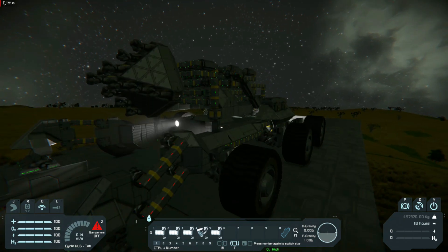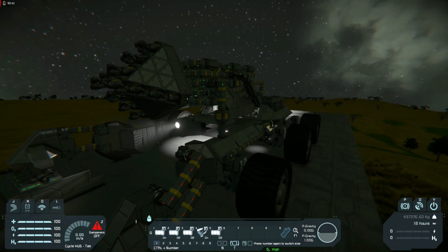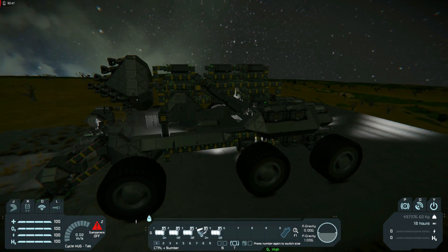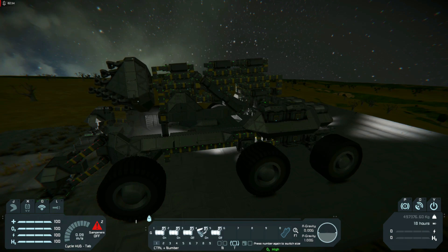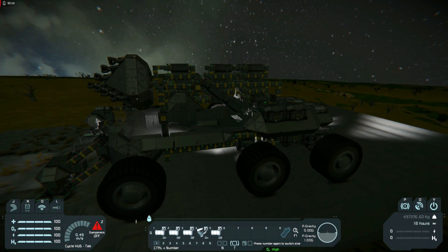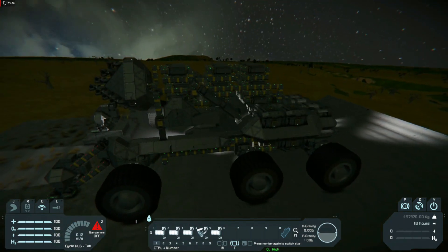We'll raise the drilling tower, because otherwise the tip will scrape the surface as it goes down. For deploying the tower we have two options: one is just pressing 2, which will unlock and deploy the tower to a 90-degree angle. It's a bit wobbly in the beginning due to lift arm principles and stuff.